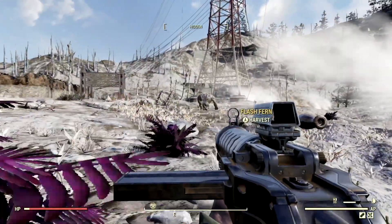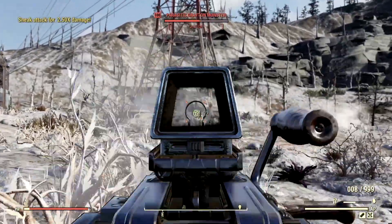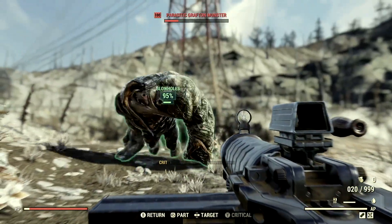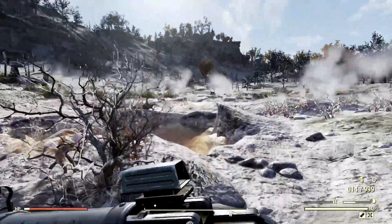The next wasteland baddie on our list for the demonstrations is the level 100 Parasetica Grafton Monster that goes by the name Charles. We're just gonna shoot Charles a few hundred thousand times. Let me just lock onto his blowholes, because that is Charles' sweet spot. And just like that, Charles is no more.